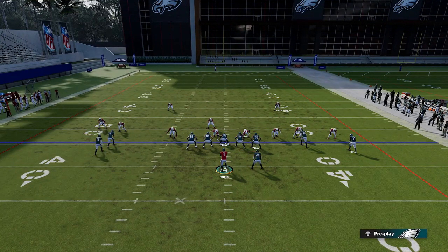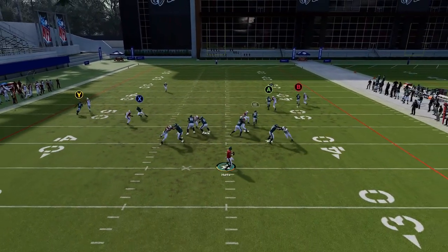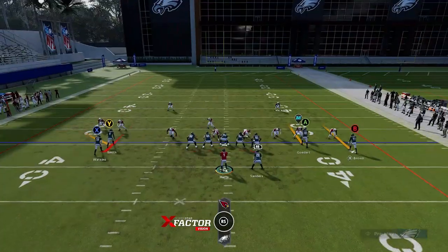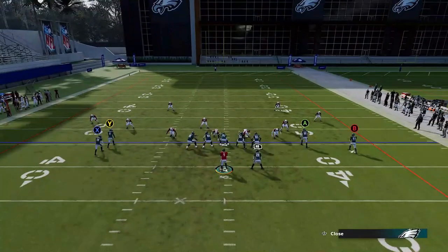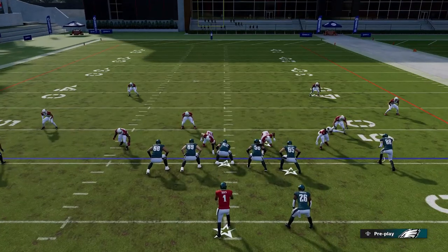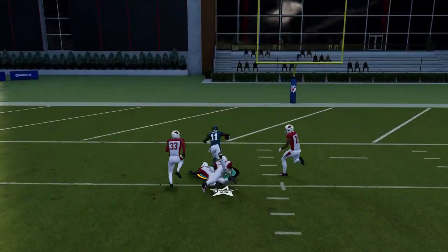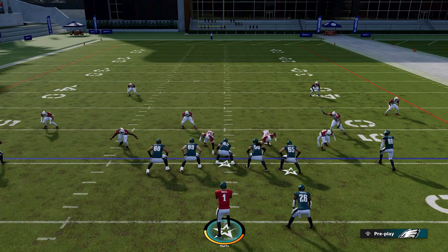Against Cover 4 Quarters, put the X route on a slant, the running back on check and release, the A route on a streak, and motion Brown. As long as you can buy time in the pocket, the B route will get open over the middle for a potential one-play touchdown — splitting the safeties the same way. That gives you really two one-play touchdown options against Cover 4 in this formation.